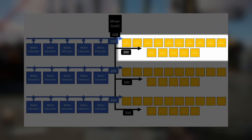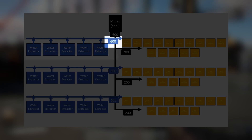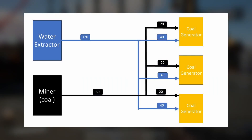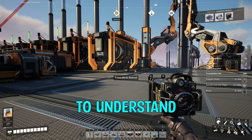We split the generators into three sets of 15. Each water extractor provides 120 water per minute, so five extractors in a row produce 600 water per minute. With generators at 88% each needing 40 water, 40 times 15 equals 600 — exactly what five water extractors provide. So we want three sets of 15 coal generators and three sets of five water extractors per miner. Hopefully the visual aid makes that clear.